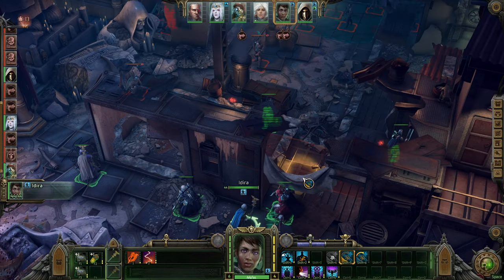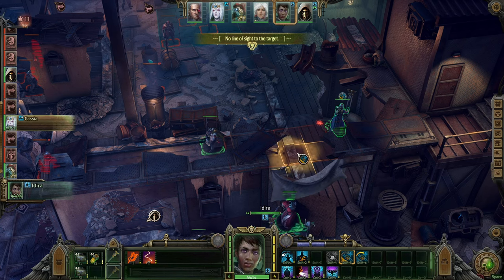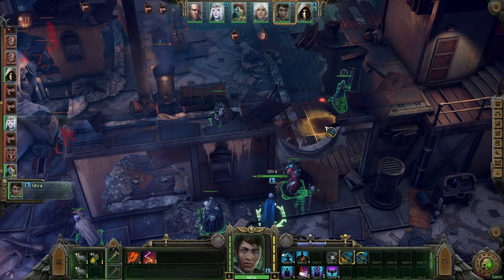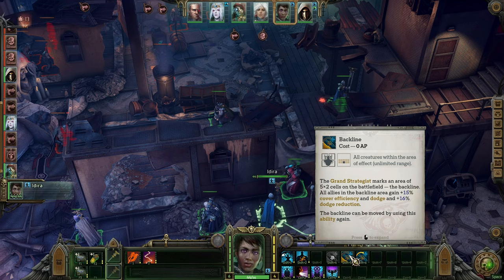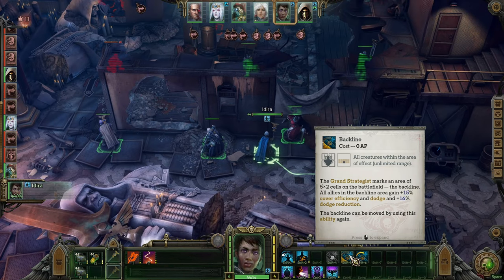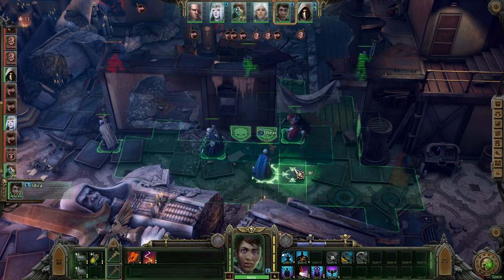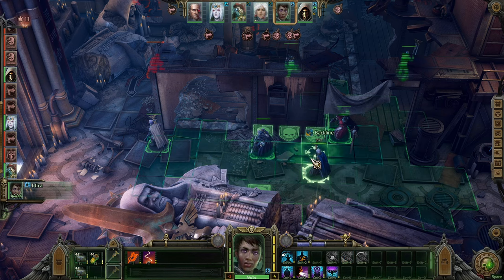Backline. What does backline do again? 15 cover and 16 dodge reduction. Let's do this. We'll do this. And this.